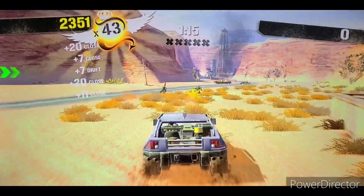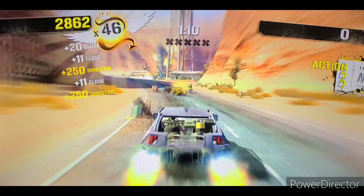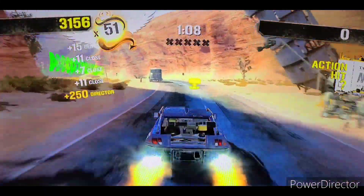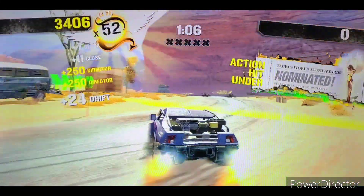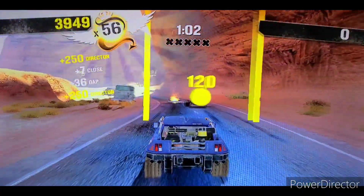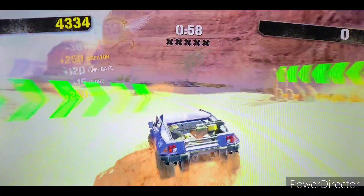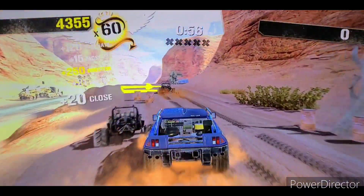Check out the motorcycle! Ready! Hit the action button in the dune buggy! Park on the sideline! Get between the dune buggy! Check him out! Hit the action button!